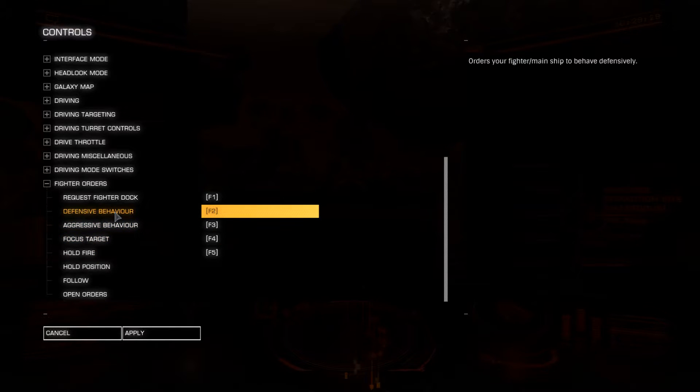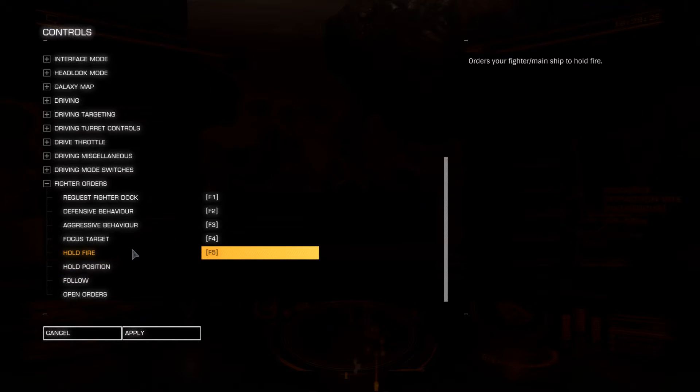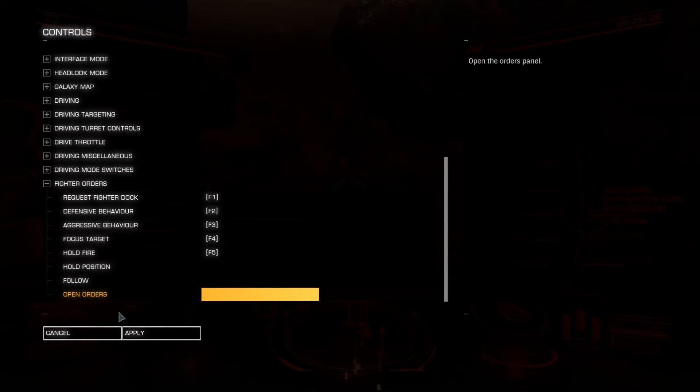So you've got: request fighter to dock, two behaviour modes, and then things like focus target, hold fire, hold position, follow, and open orders.